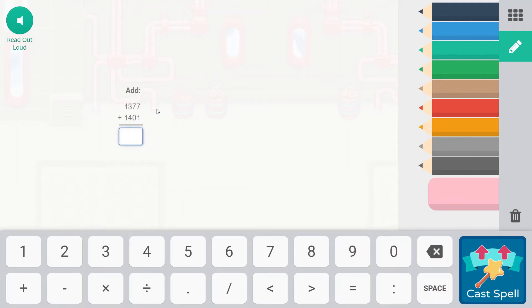Falling Star Smash here. We are adding 1,377 plus 1,401. There is no regrouping we have to do, so we're just adding down. 7 plus 1 is 8. 70 plus 0 is 70. 300 plus 400 is 700. 1,000 plus 1,000 is 2,000. So 2,778 is our answer.